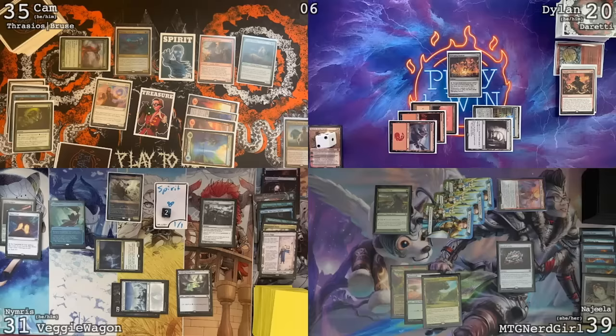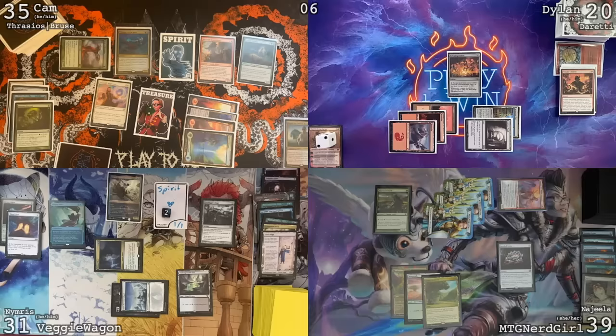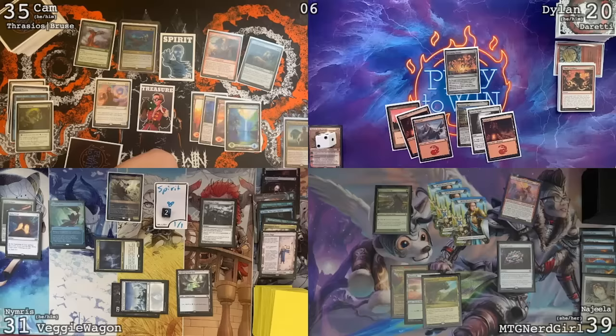I'll just go to combat — send Notion Thief at Dillith, go to 20. Pass the turn. Nice, held them off. Go to my turn, I'll pass. Untap, draw a card. Mountain, go.